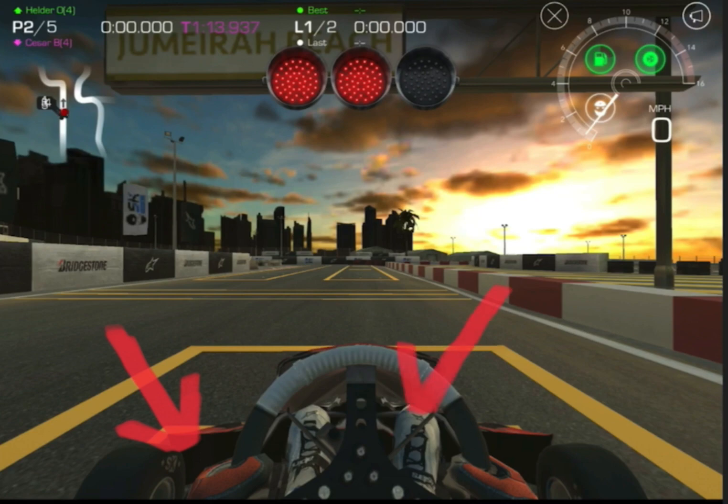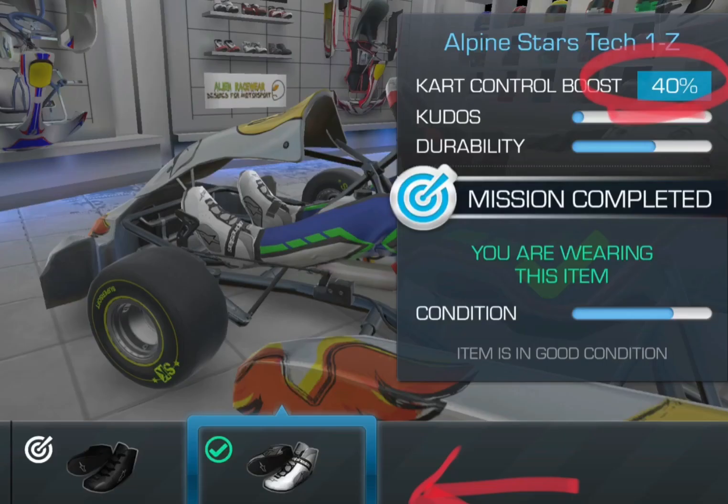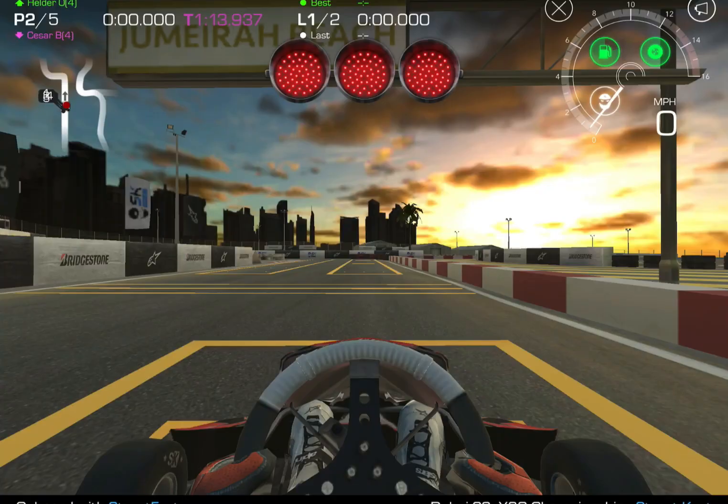And then of course there's the boots. Check those out — nice little arrow for you. They're the Alpinestars Tech 1Z. You gotta get these boots, you gotta get them early as soon as you get into X30. Let's get into the race.